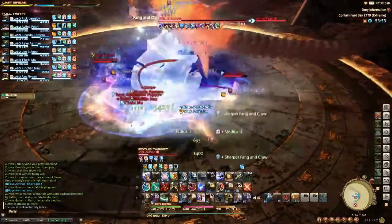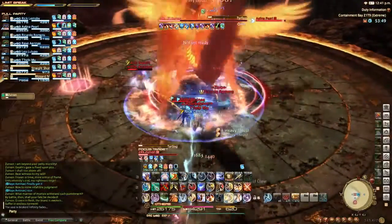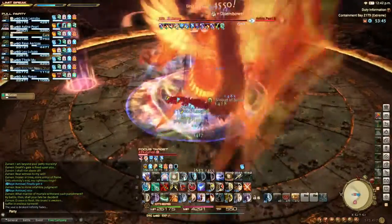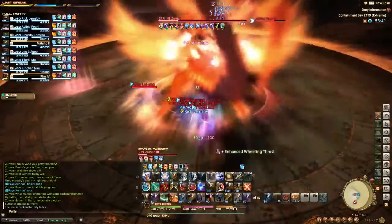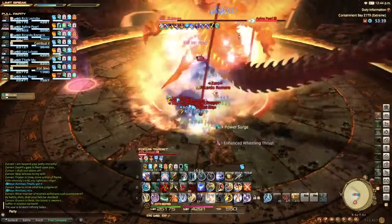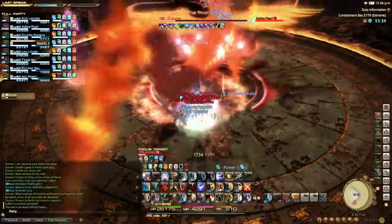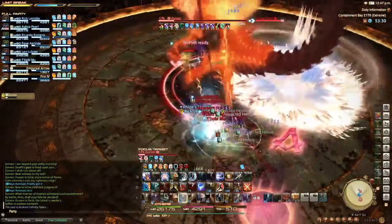We spread out a little bit more to see who we're tethered to. I'm tethered to the Dragoon again. We stand still, fade out the Southern Cross again once it spawns. And then once it goes up, again we rotate clockwise. Tank goes counterclockwise.